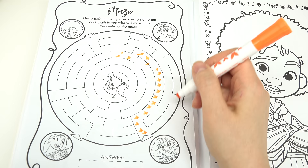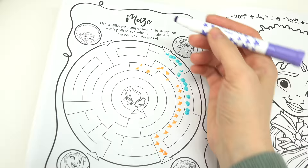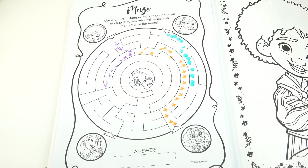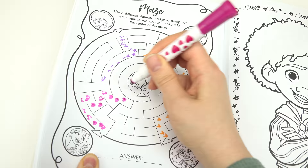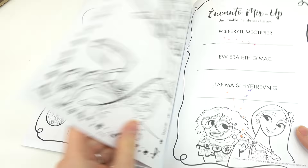Nope, she's not the one. Let's see — I don't think Louisa is either; can't go that way. Nope, and this one leads back to Mirabel. Let's try Antonio — I don't think he'll lead to the butterfly either, so it has to be Isabelle. I'm using the heart stamper for her. Let's go this way — around and around we go. Yay, she's at the butterfly! So Isabelle is the answer.